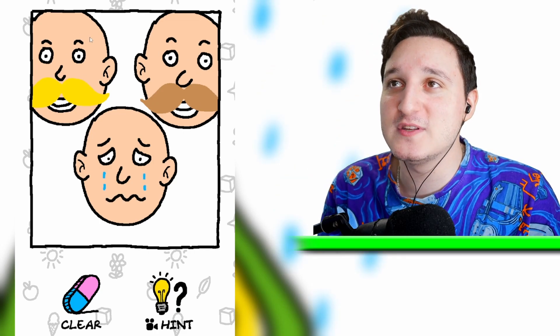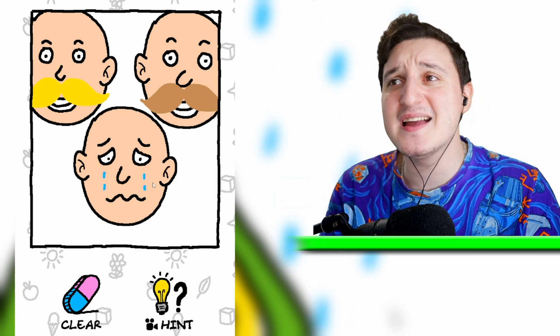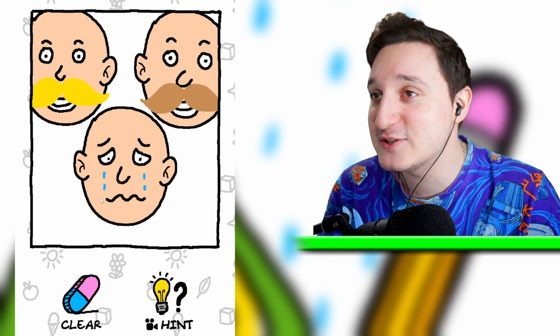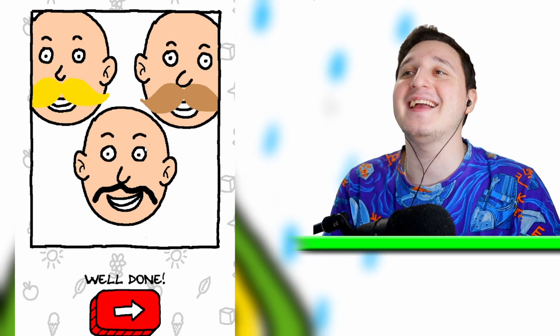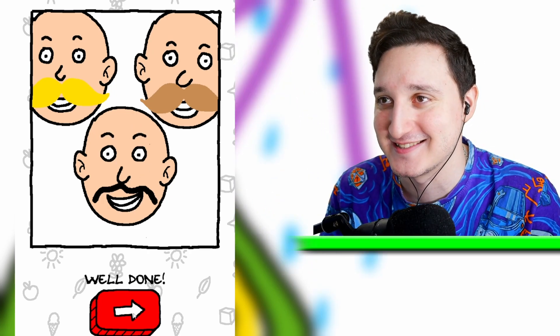We got these two guys with some awesome mustaches — they look super cool. But this guy is super sad. Why is this guy sad? It's because he doesn't have a mustache. Let's draw him a little mustache here. There you go! He's happy because he and his friends all have mustaches — that's awesome.